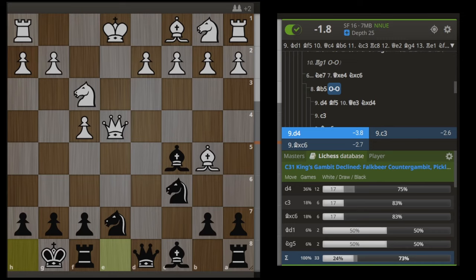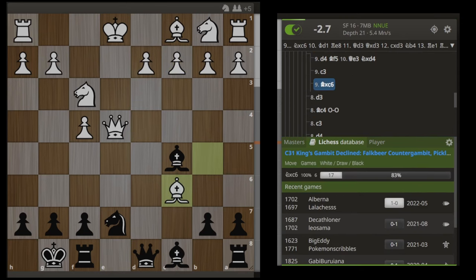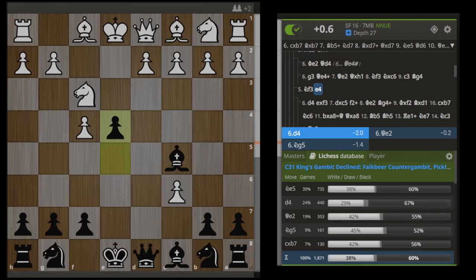Look at these top played moves: d4, minus 4; c3, minus 2.5; Bxc6, minus 3. We just get general compensation here where it is extremely easy for us to develop. White has to walk a tightrope if they want to even try to hang on. Just look at the development of this queen side — white is basically playing down 11 points of material here.